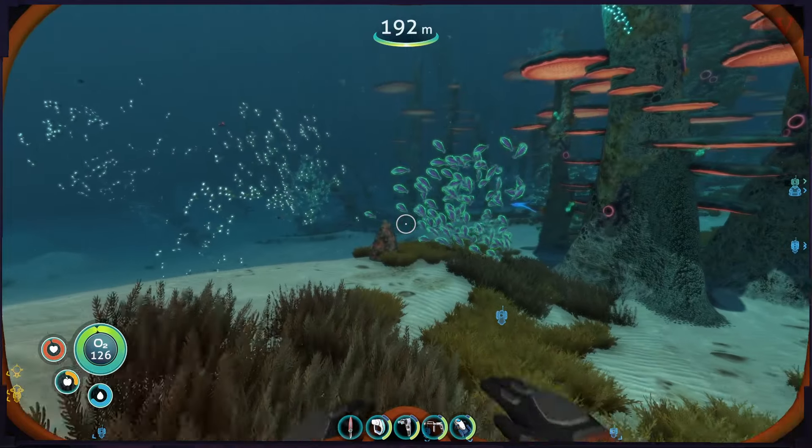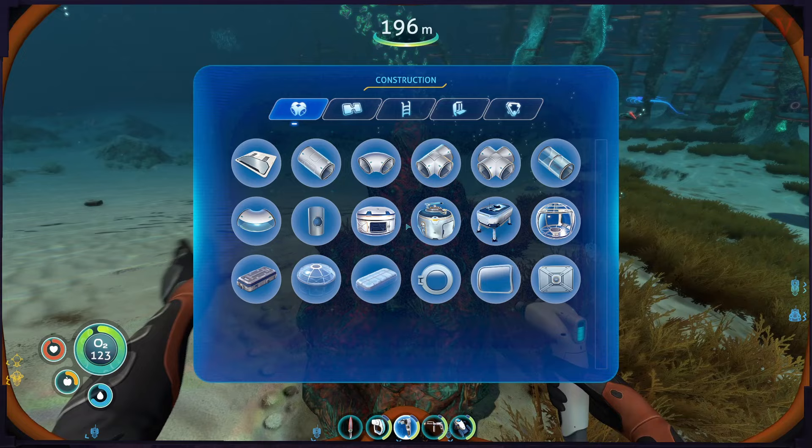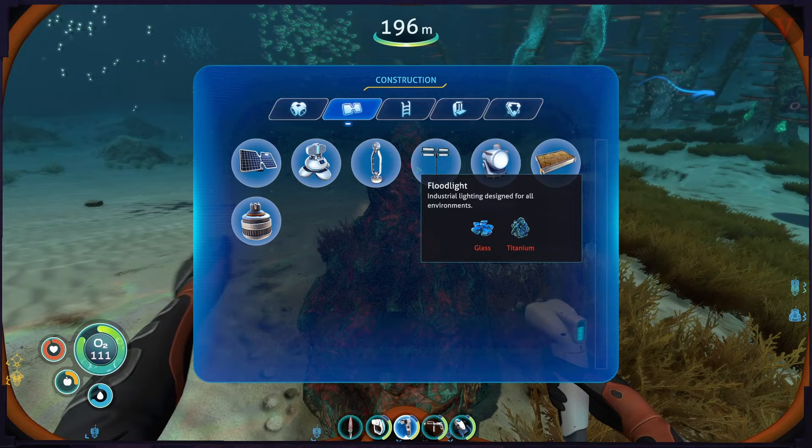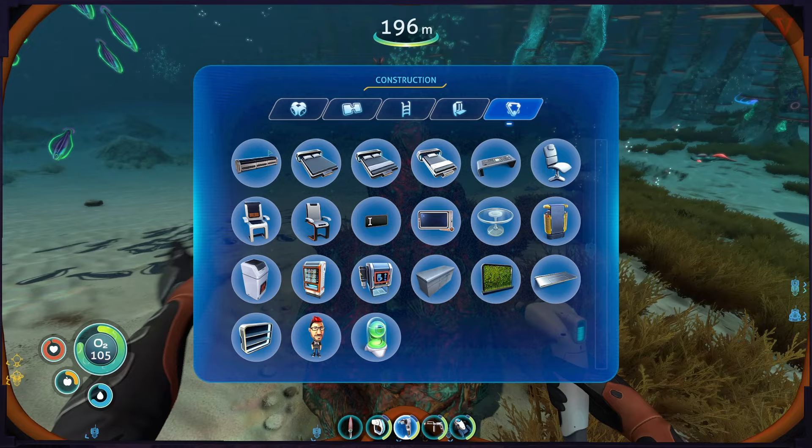Let's see, I need a bunch of copper. There we go. Base pieces, exterior modules, minor... interior pieces, interior modules. Oh, miscellaneous - this is where it's gotta be. Strange place to put it. Bunch of beds, furniture. Oh, that'd be nice to have.